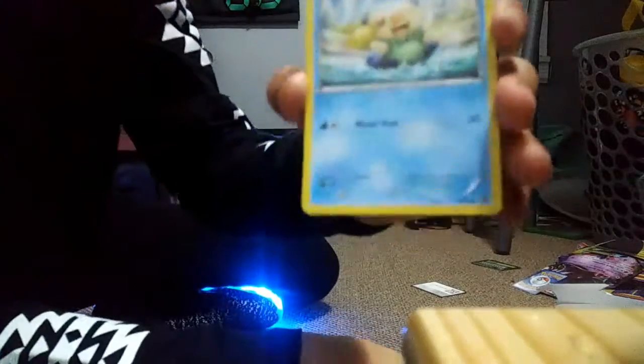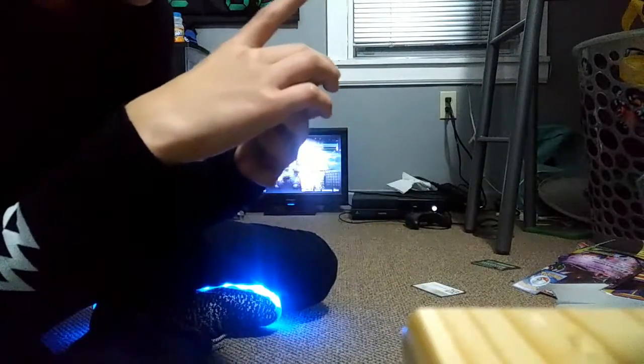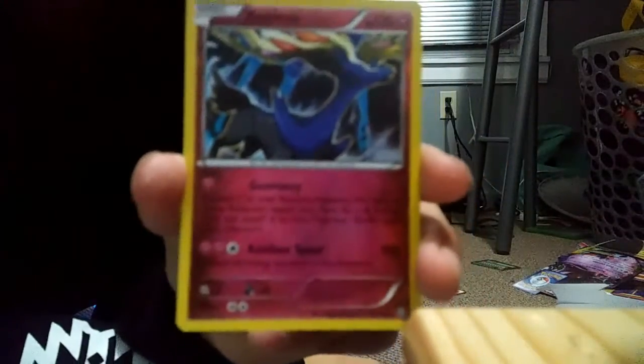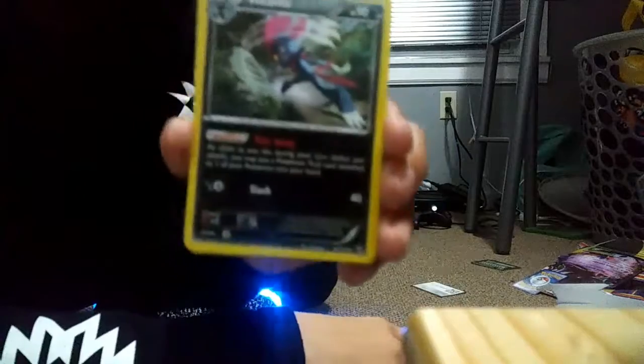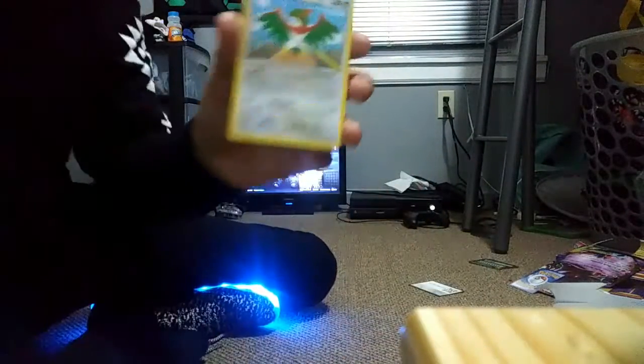And Oshawott — that's really old. And Mienfoo. And Joltik. Wow, that's the new EX. Alright — oh my god. Weavile. That's not the only one. Special Charge. A Tangrowth. And a Hawlucha. Yeah, Hawlucha. Alright guys, so that was his cards.